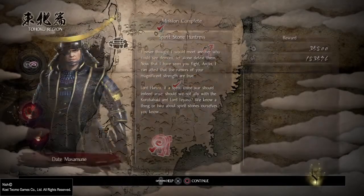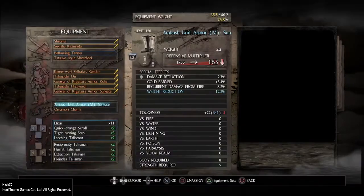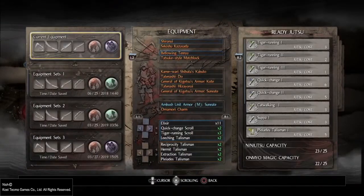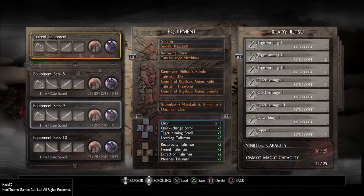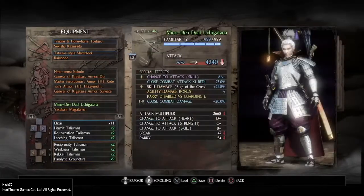As for equipment sets, this isn't super beneficial and I'll show you why in a second. Once you get the weapon you want in the accessory slot, save that equipment set so you can always go back and get it back in there again. I have my Sign of the Cross build saved on equipment set seven so I can always quickly restore it.